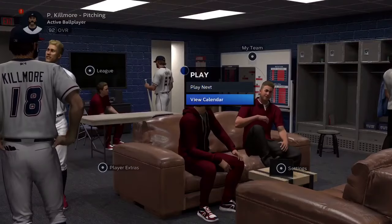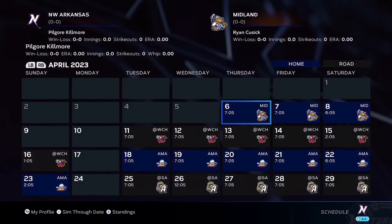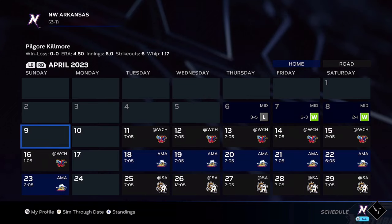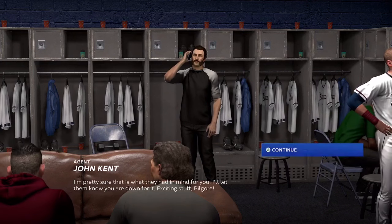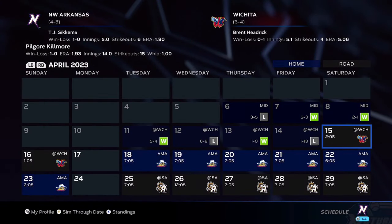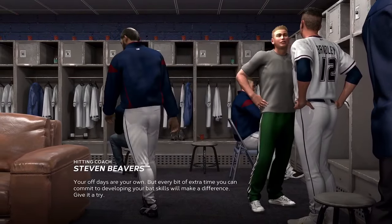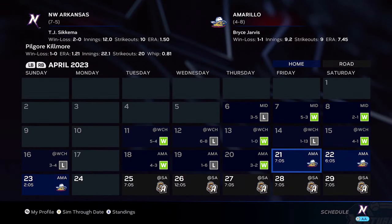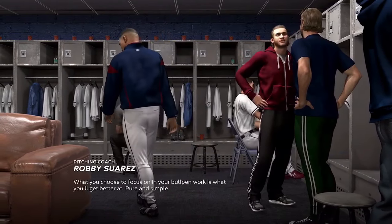Once you get in here, you're going to go to your calendar, and then you're just going to go to Sim Season. You're going to have to simulate and cut through cutscenes until about May 25th. May 25th is the day you want to simulate till and stop. That is when your coach or GM is going to call you into the office and ask if you're okay with your position, duties, and roles. That's where we're going to change our position.